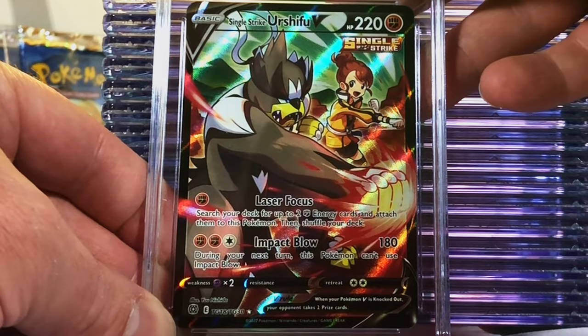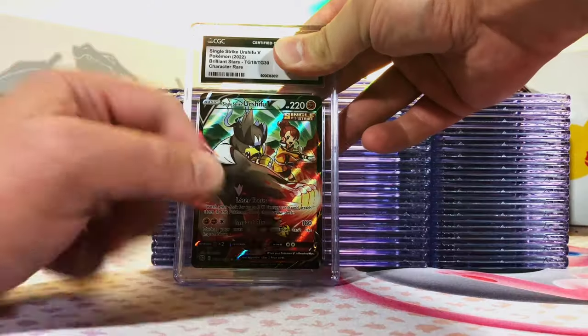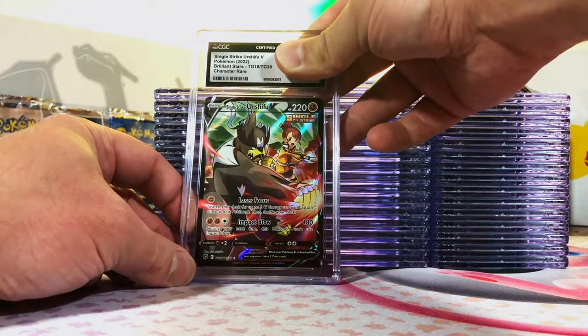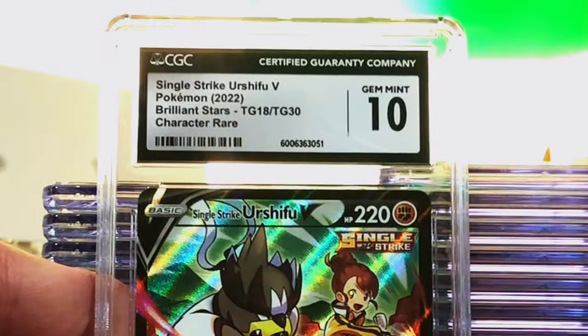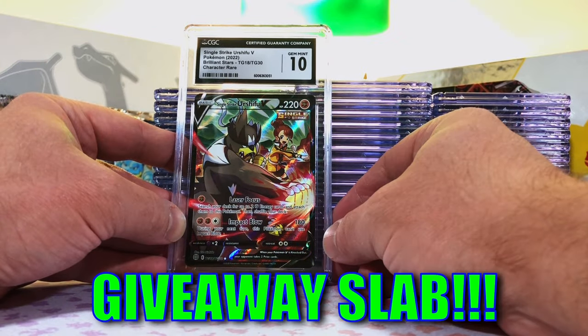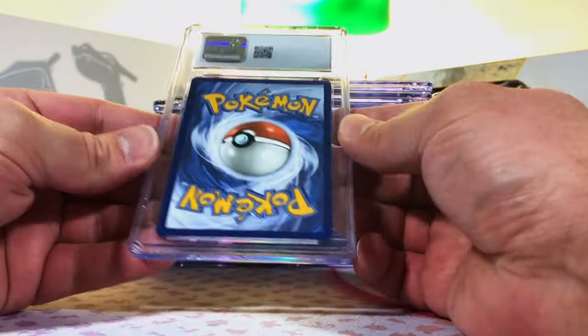All right, stack two. Single Strike Urshifu V character rare, Brilliant Stars. First time I had pulled this — I've never even seen the artwork — and I think this is a really cool looking card. I'm going nine five. Another Gem Mint 10! This is insane. 10s everywhere. Let's just keep on going, this is wild.